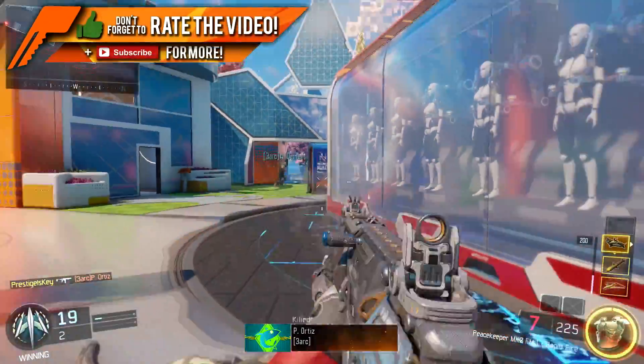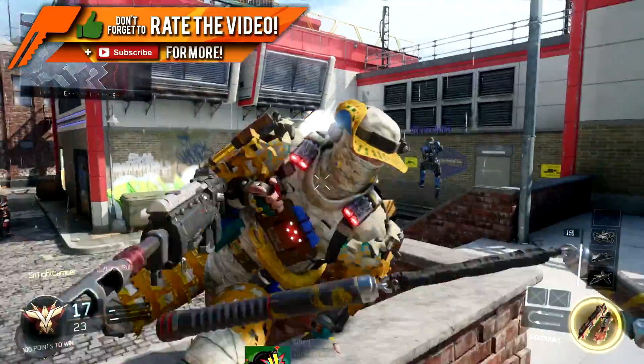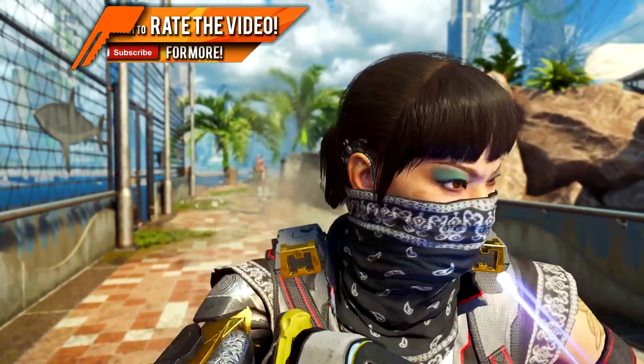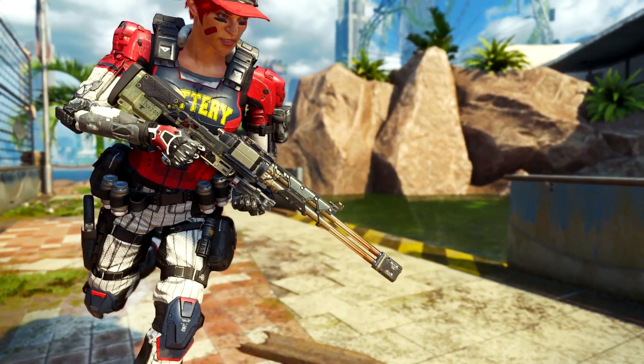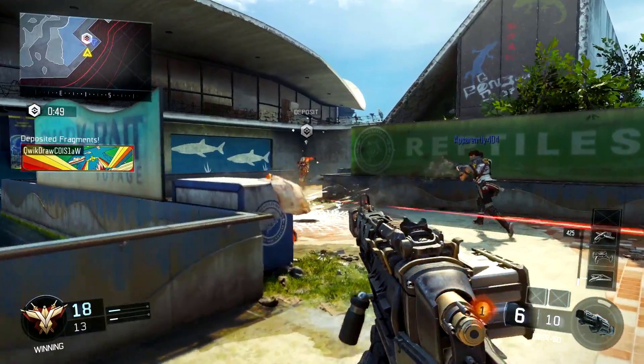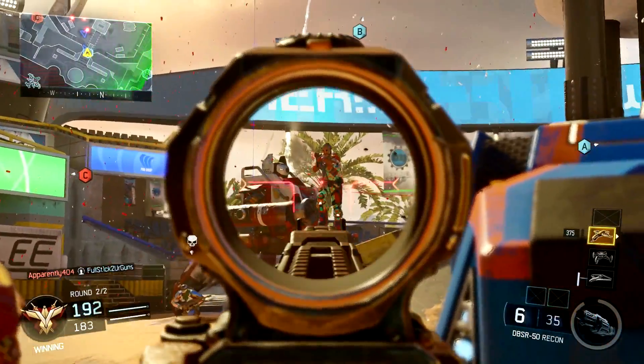Next up, we have the DBSR-50. This is a double-barrel sniper rifle. We see it in two different forms — once with the iron sights and then once with the recon scope. How you actually use this is you shoot it twice, then you have to pull the bolt back and put more ammunition in to fire, which is pretty nice. I don't know if it's going to be a one-shot kill from the gameplay teaser.